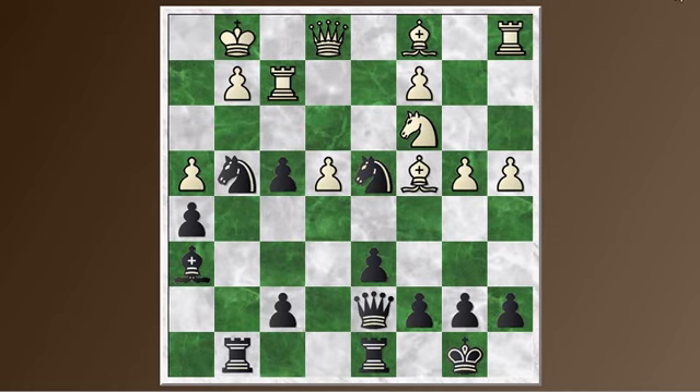I played Knight G4. My opponent responded with Rook D2. I was sort of focused on that Rook — I was thinking maybe it's almost trapped over here, maybe I can take away all its squares. But it found a square over here on D2.